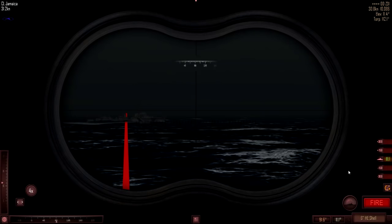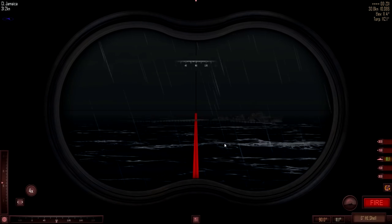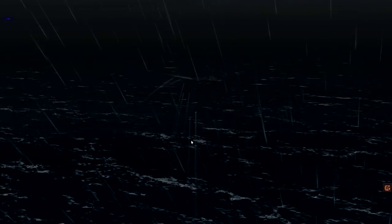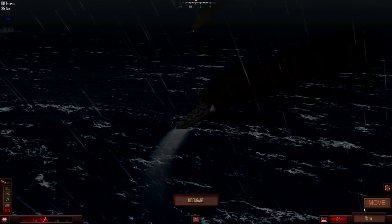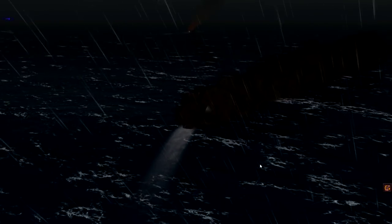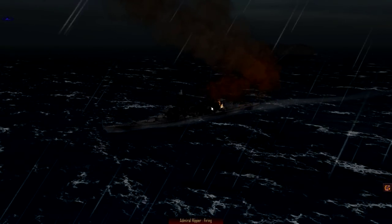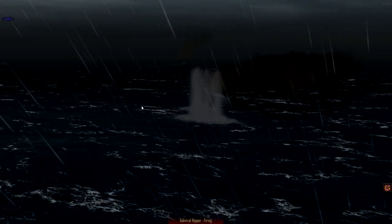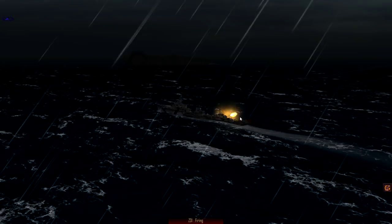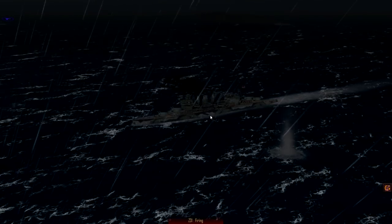Last time we were a little bit close; this time pretty much on target. Adjust for the wind — two hits on the rear side. Not sure if I really want to run the gauntlet but we are going to keep moving closer with Icarus. Enemy opening fire again, missing. Z31 opens fire — some hits on the superstructure as well.